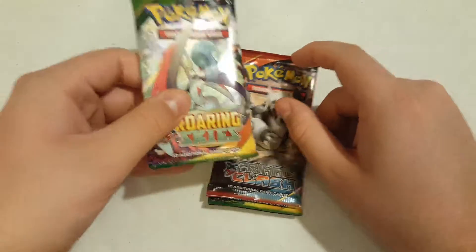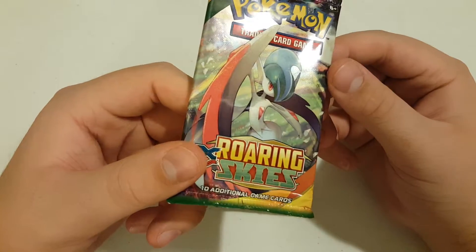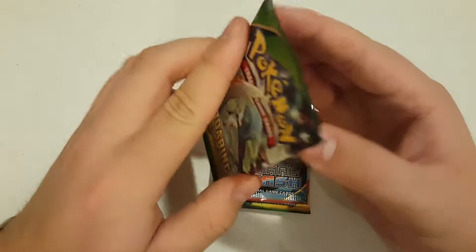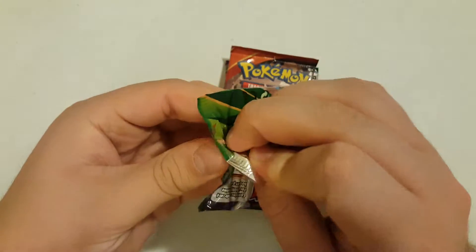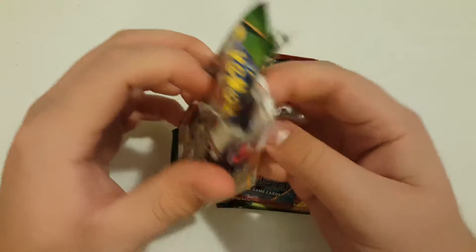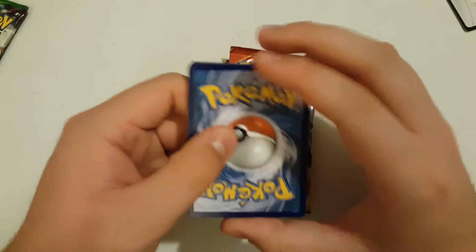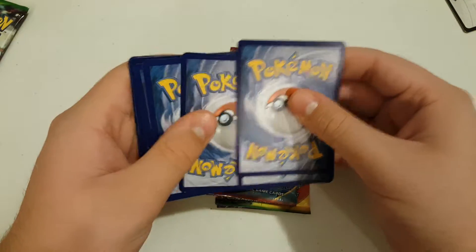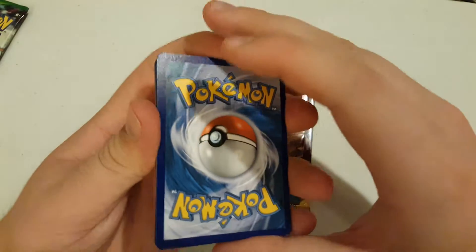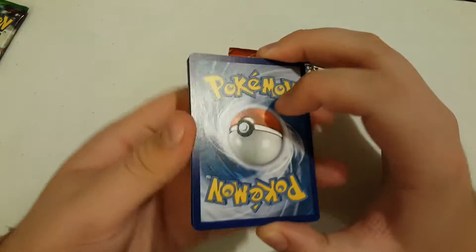We'll get started with this first pack — it's the Gallade pack art for Roaring Skies. That's actually Mega Gallade since they're all Megas. For these packs, we are not going to be giving the code cards away because we're a little low on Roaring Skies and the older X and Y base set packs. But the next one we do, we will give the codes away — unless it's a Generations pack.